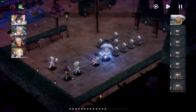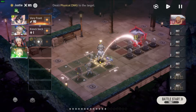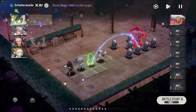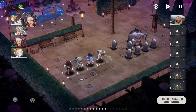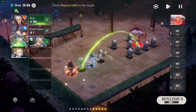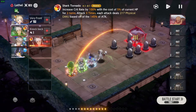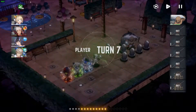Then he attacks — he deals zero damage. Now finally we should have all of our abilities back. We'll be using them in this order. Yustia will go first, like so. And that should be it.